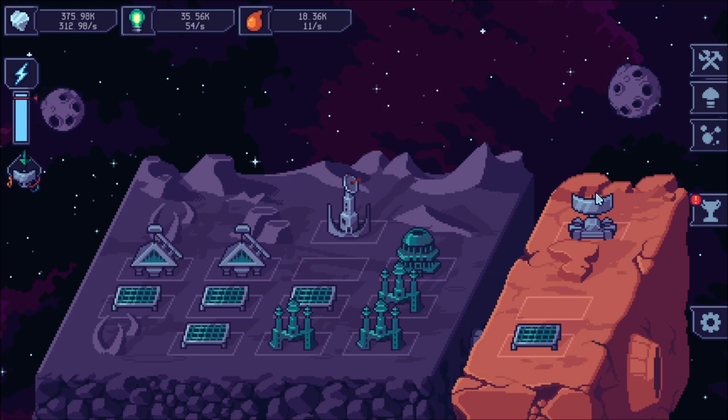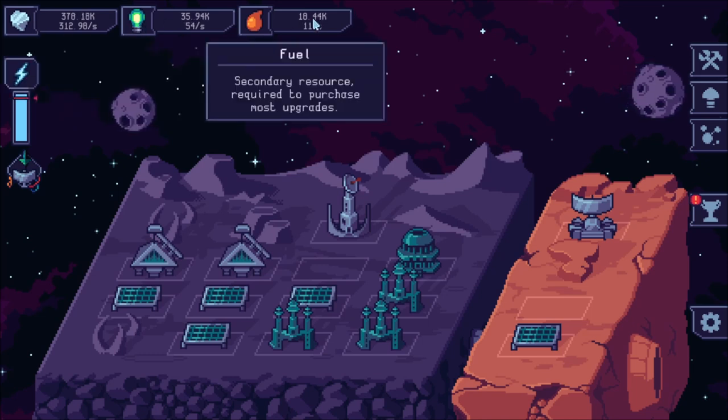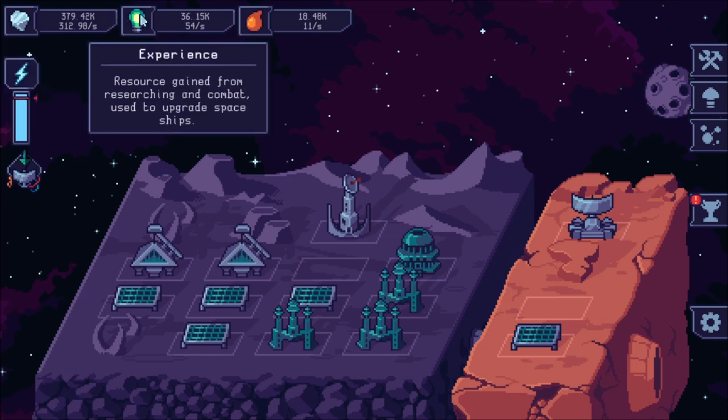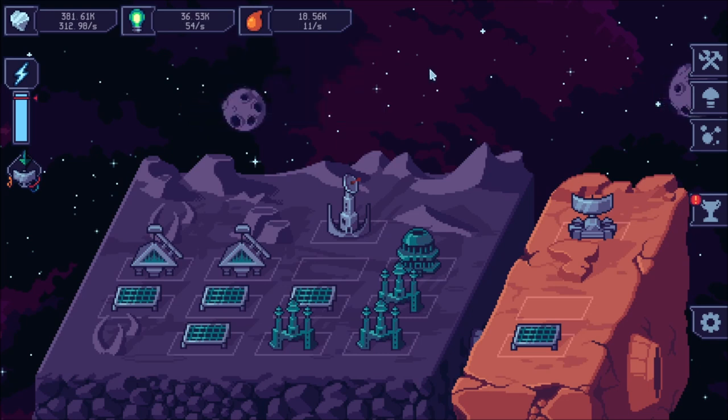I'm going to take you through this live today — it's just easier for me to do it. On the very top of the screen there are various resources that you'll be collecting. You start with metal, and then you'll unlock experience and then fuel. I'm sure there's more past that, but because this is an idle game, it's going to take me a while to get to everything, so I'm just going to show you the beginning parts.